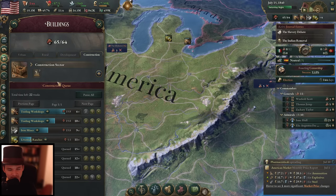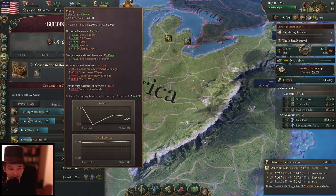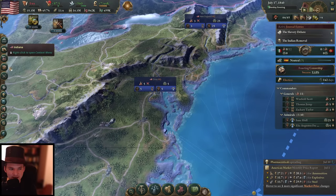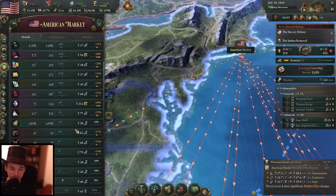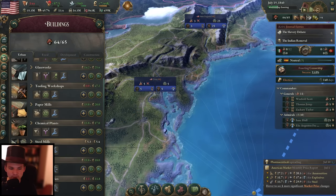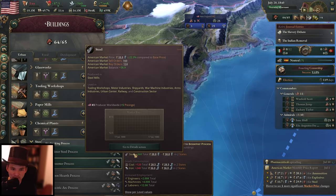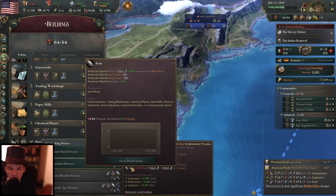We are going with a lot of tooling workshops at the moment, so we want to push our construction industry further and also get the construction costs down a bit — it's still a bit too high. We have some iron mines and livestock ranches as well. Now what we should really check out is not only our tools, which are horrible at the moment, but my steel as well. In the last episode we changed the production method of the steel mill to the Bessemer process, and this one is putting a bit more steel out. So we are having a positive steel supply right now, which is great because steel is something we're going to need for a long time.